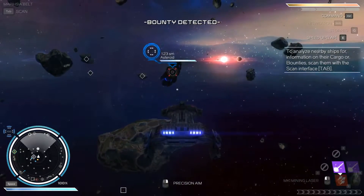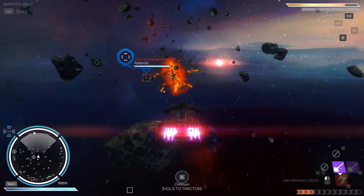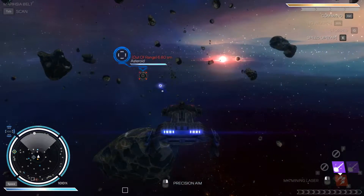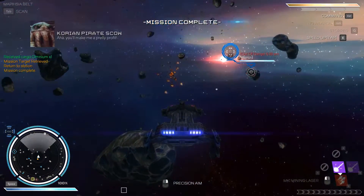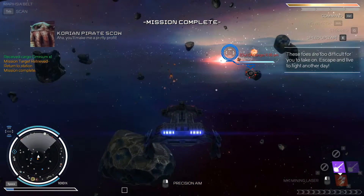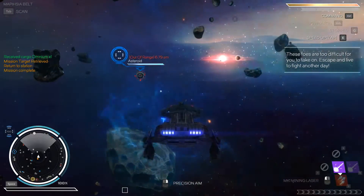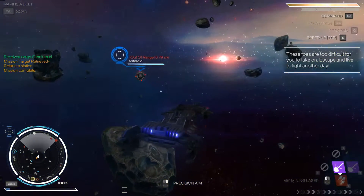Switch over to mining lasers and let's blast it. That didn't take long. Got some Omnium. Nice tractor beam effect. Receive cargo. Mission complete — mission target retrieved. Return to station. Mission complete.